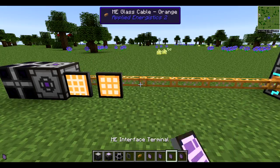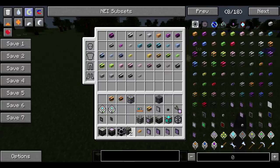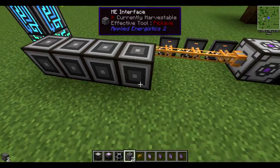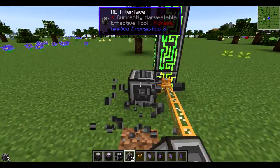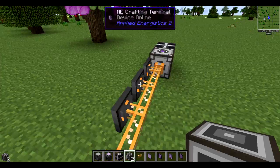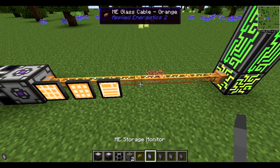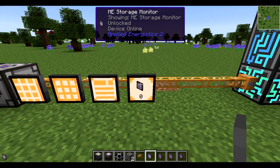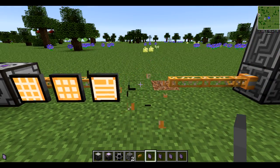Next we have an interface terminal. What this interface terminal is for is it allows you to view any ME interfaces on the system, which are used for requesting things. So if you need to request something specific, you can monitor the interfaces from this one. And then we have a storage monitor, which basically lets you monitor whatever item is in the system.